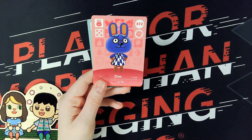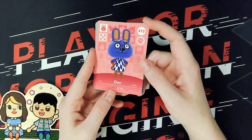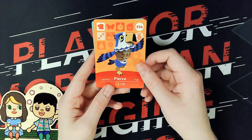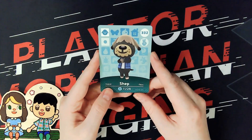Doc! I haven't seen Doc in so long, I kind of forgot about him, but he's really cool looking. Pierce — a very classic Animal Crossing character for sure. And Shep, a little shepherd dog. He's cute.